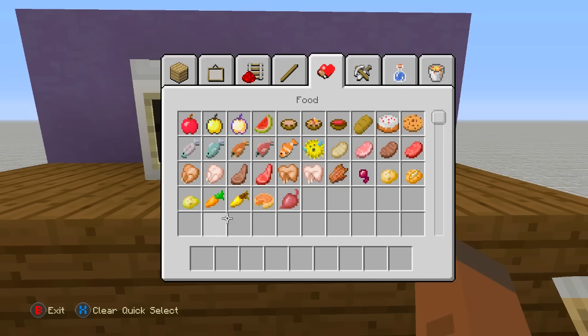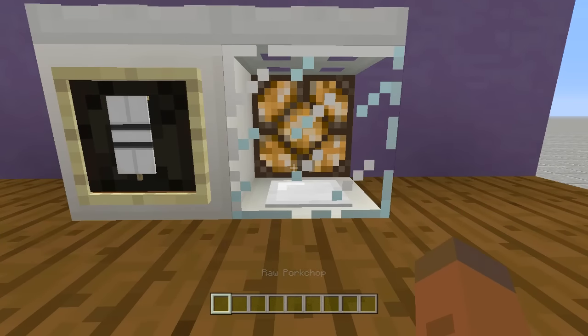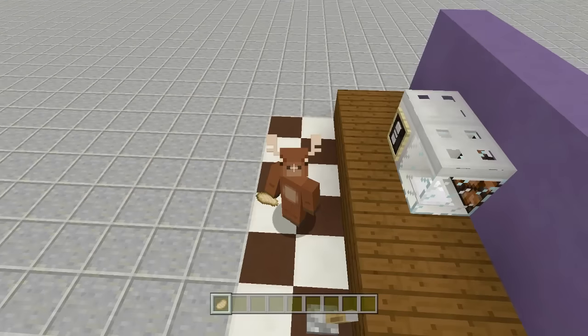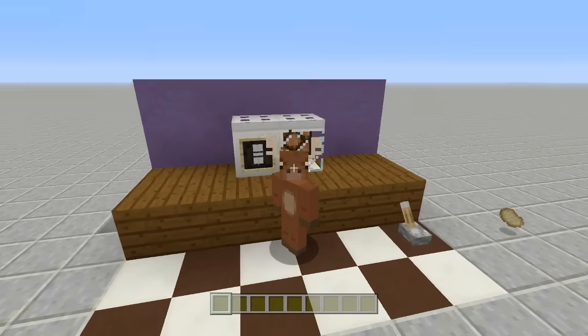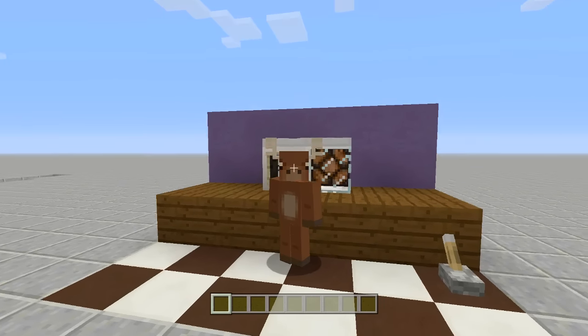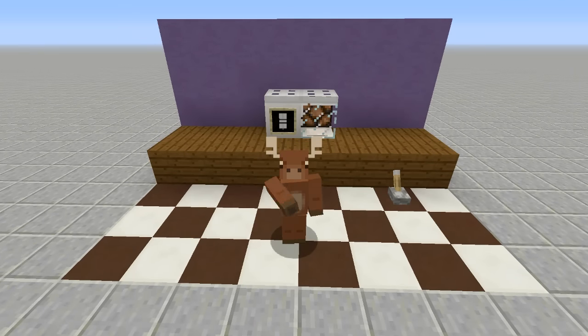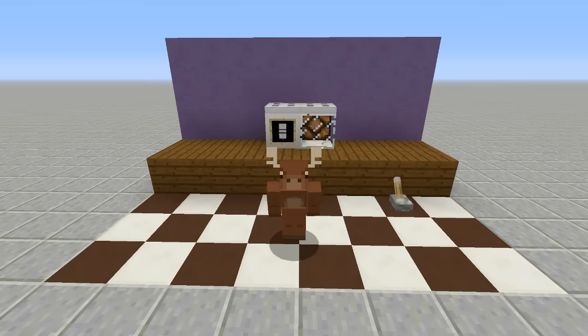There you have it — the microwave is completely done. Throw in something to cook, it starts cooking with sound, and you get your cooked pork chop. I'm sorry this video probably took longer than I wanted to — my back is really messed up right now. That's how you build a working microwave inside of Minecraft. If you enjoyed this video make sure you like and subscribe and stay tuned for my newest videos — peace!